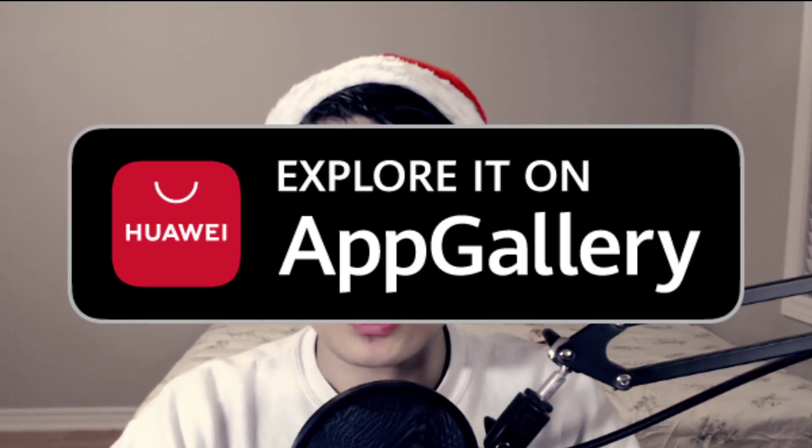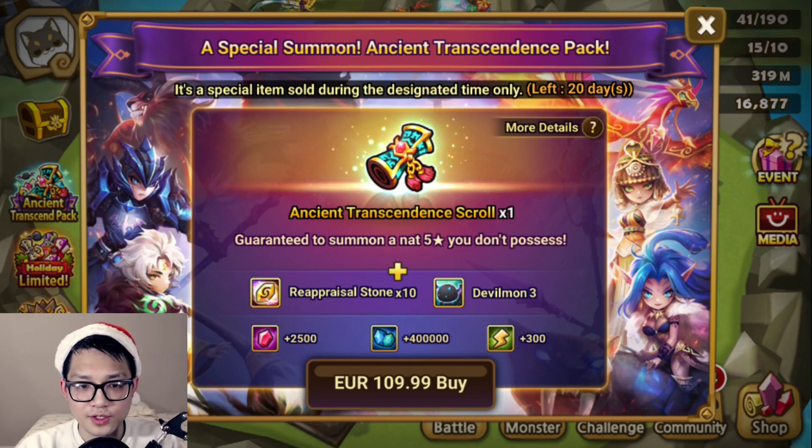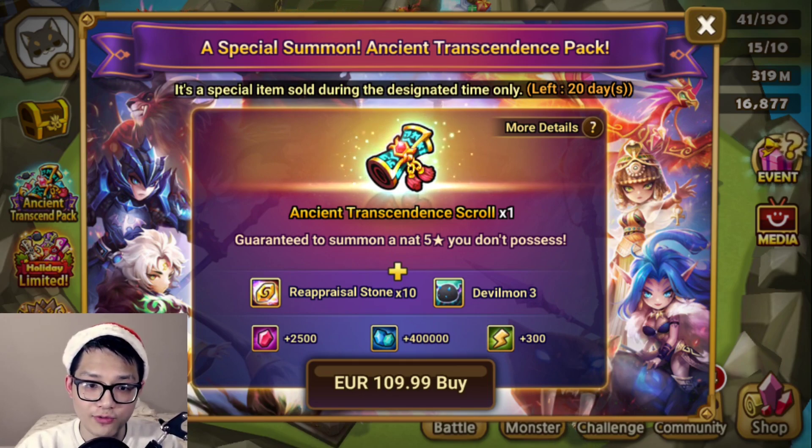Happy holidays, Hot Garbage Squad! To celebrate the holidays, in addition to my personal giveaway, I teamed up with Huawei AppGallery to do three giveaways — each a $100 Transcendence Pack — three times in this video. I'll be telling you guys how to sign up for that giveaway and what AppGallery has to offer. This video is sponsored by AppGallery. If you already bought the Transcendence Pack, don't worry — they'll put $100 worth of points onto your account to spend on any pack you'd like.